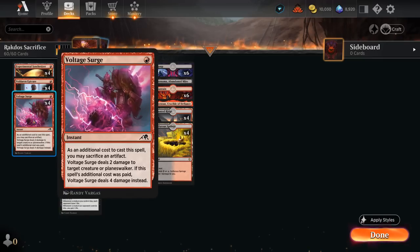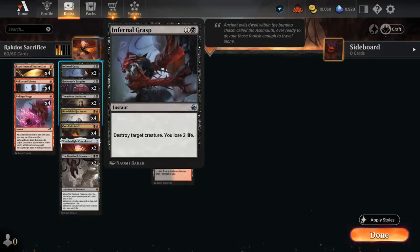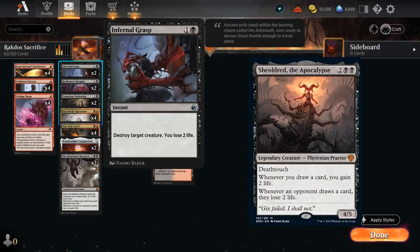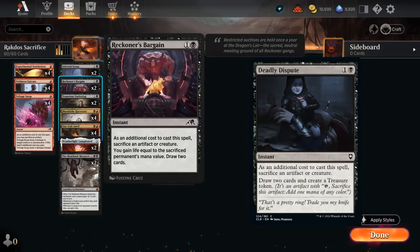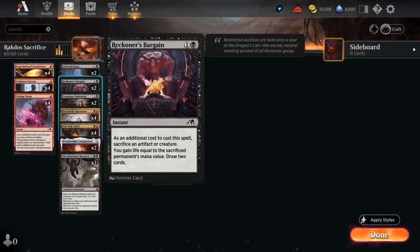Our main spot removal is Voltage Surge, which can deal four damage if we sacrifice an artifact, otherwise two damage for just one mana. We complement it with two copies of Infernal Grasp to deal with bigger creatures like Shieldred. We also have Reckoner's Bargain as a replacement for Deadly Dispute, which was the better card but rotated out of Standard — Bargain can still sacrifice artifacts or creatures to draw two while gaining some life.